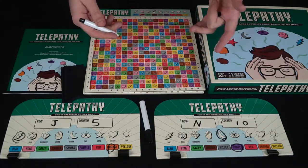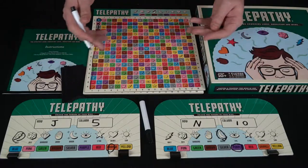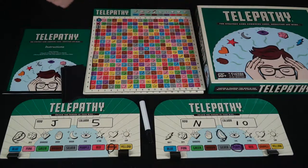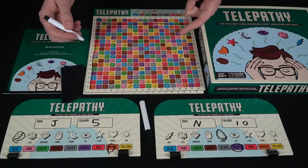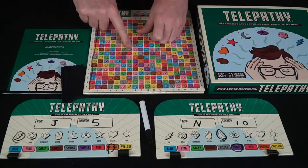When you think you know — or just before you think your opponent might guess — you can go for an accusation and say, I think you are in fact J5, the orange lightning bolt. And if that player does have that space, then you are the winner.